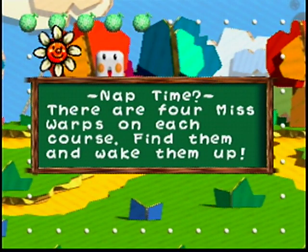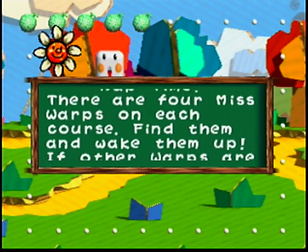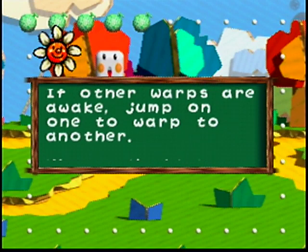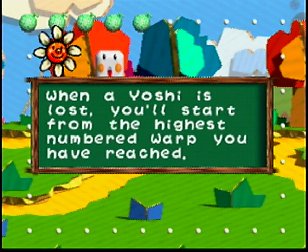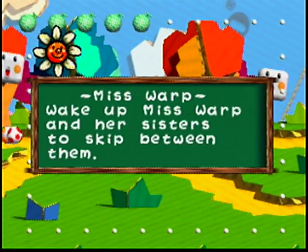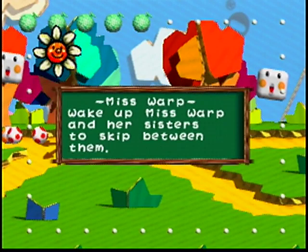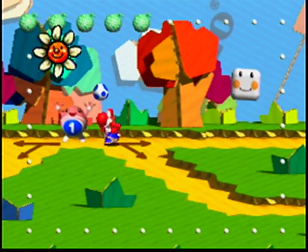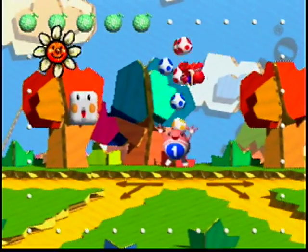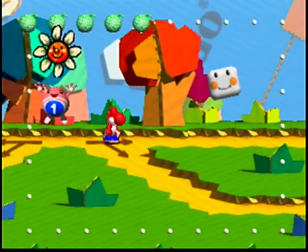Nap time? There are four Miss Warps on each course. Find them and wake them up. If other warps are awake, jump on one to warp to another. When a Yoshi is lost, you'll start from the highest numbered warp you have reached. So we woke up Miss Warp, but there's nothing we can really do with her now because we haven't woken up any of her sisters.